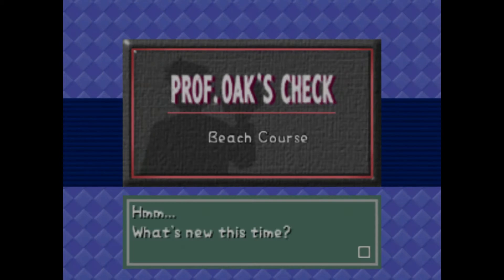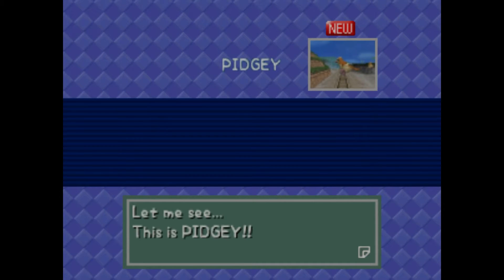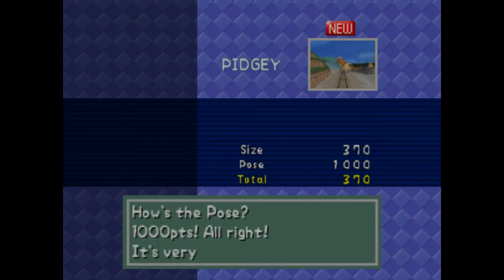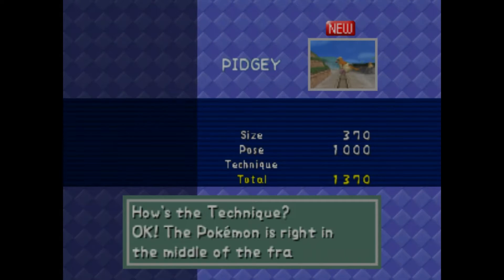Show his picture to Professor Oak. The main point of this game is you go through taking pictures of Pokemon, then you try to take better pictures. Here's Pidgey — the closer you are to the Pokemon, the more points you'll get. Depending on the pose he likes it, 1000 points. It's a very nice pose. And if you get him right in the middle of the picture, it will double the points.